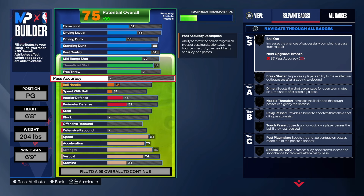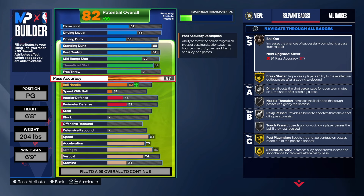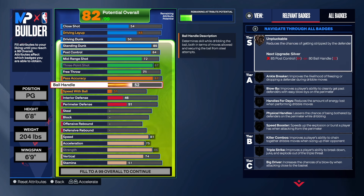With the pass accuracy — the build name is diamond, so anytime you have that diamond name you need passing up around 87, and that's what we have. We get break starter on gold, bailout on bronze, dimer, needle threader, touch pass on silver, gold post playmaker, and gold special delivery. Those badges help a lot at point guard. In my opinion, 77 should be the lowest passing you have at the point guard position.